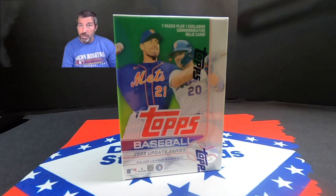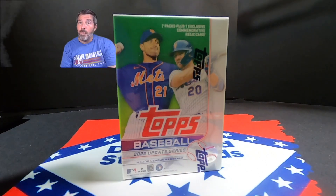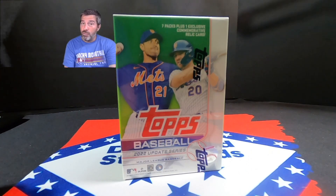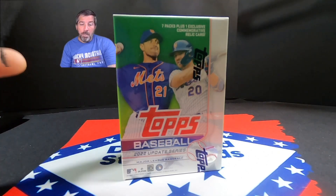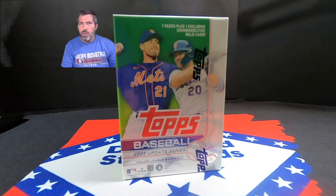Hey guys, it's Wes from Dime Estate Cards, and today I've got something I've been waiting on for a little bit. The Topps Update Series for 2022 is finally out, and I've got a Blaster Box here today, which means I will finally get a chance to get a Julio Rodriguez or some Bobby Witt cards. I've tried to get them in Topps Series 2, and in Chrome, and some other things. Haven't been lucky yet, but I'm hoping to grab at least one of them out of this box here.